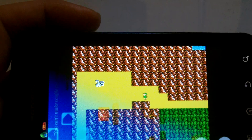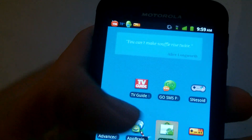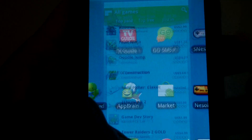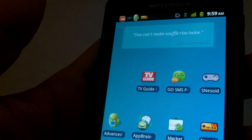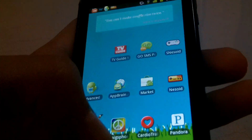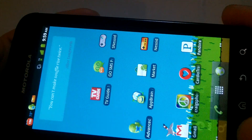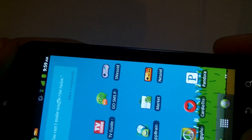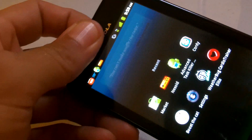If you do want to download that and play it a lot, you need Rom Fetcher Classic, a couple bucks, and NES-Oid. Check them out. Once you buy both of those, you can get just about every Nintendo game out there. Okay, that's it.